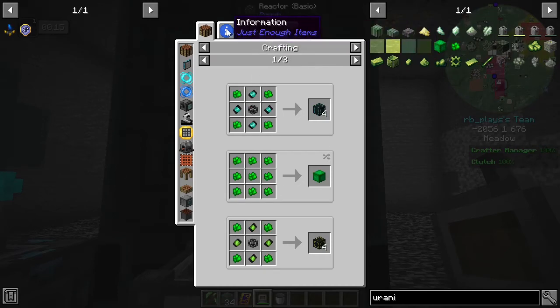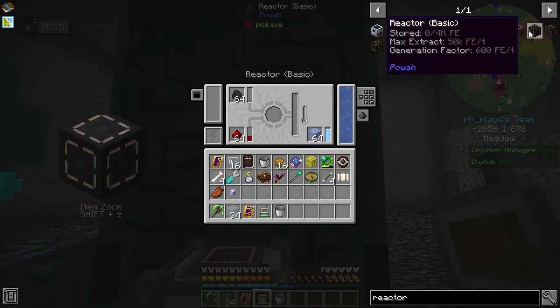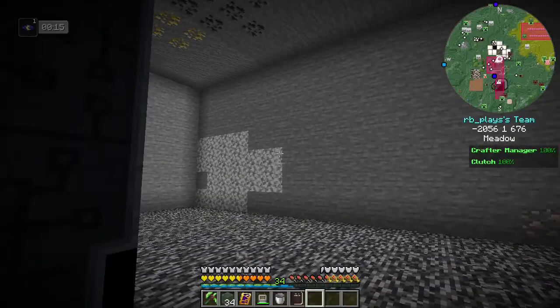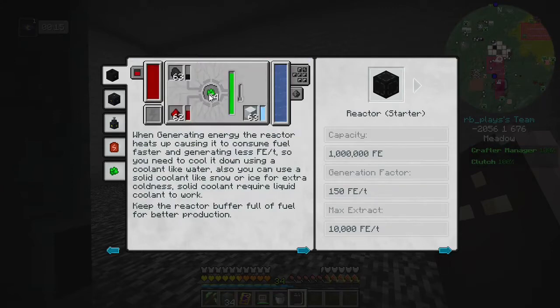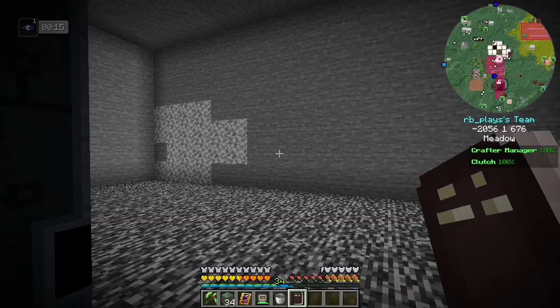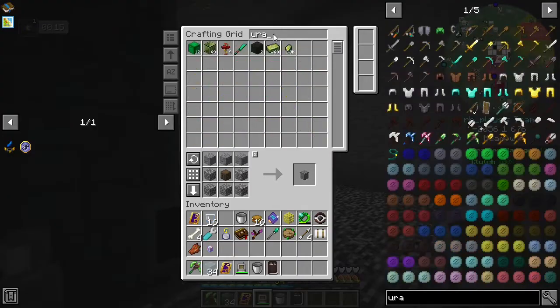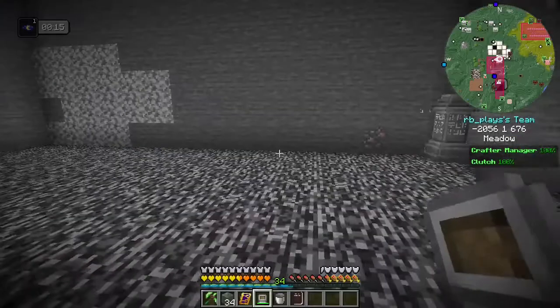Looking through the metallurgy book under generators and reactor, you can see that inside the reactor you need uraninite for fuel. What I don't know is whether it will run on uranium — because if it will, that could solve all of my problems. So let's take a uranium ingot — and nope, it will not. So it's got to be uraninite.